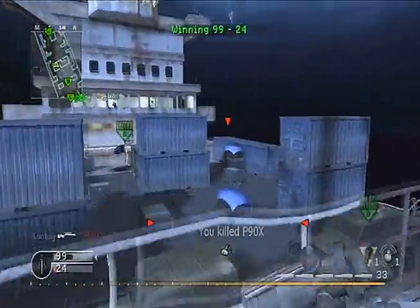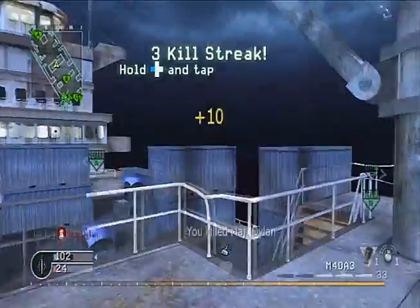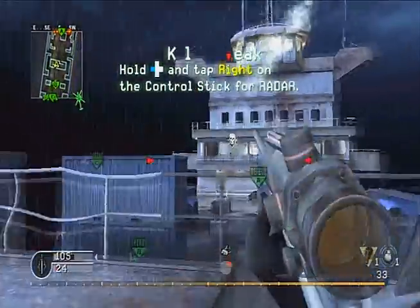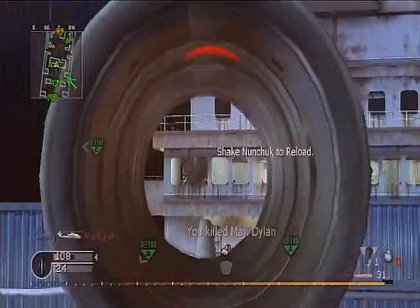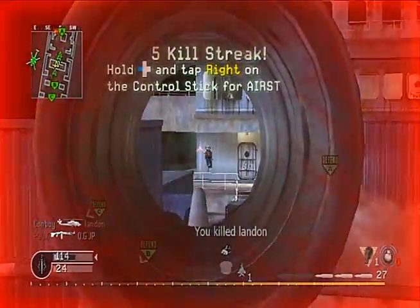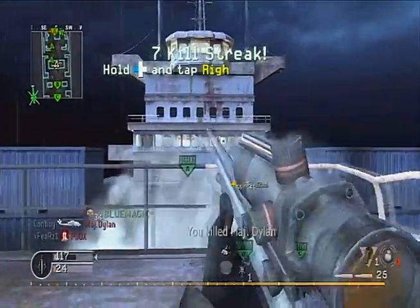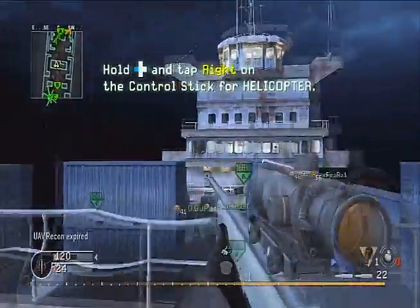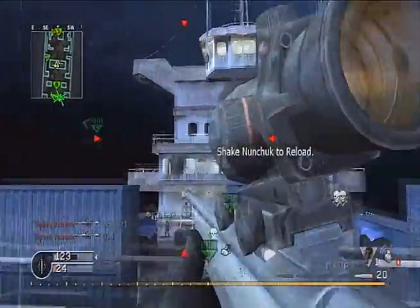I ended up pulling off a really good score with the sniper. Spawn trapping on this map is probably the easiest because it's a smaller, unique map, and rarely would you have them spawn all the way on the other side if you stay back. By staying back I was able to pick off guys sitting at the top, and the guys in the window running back and forth in the hallway — I keep picking them off as they keep spawning there.